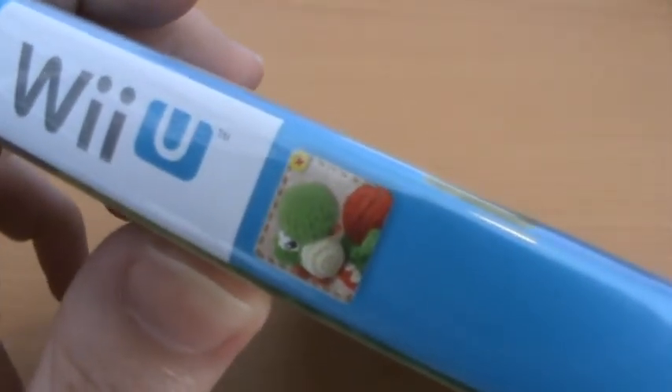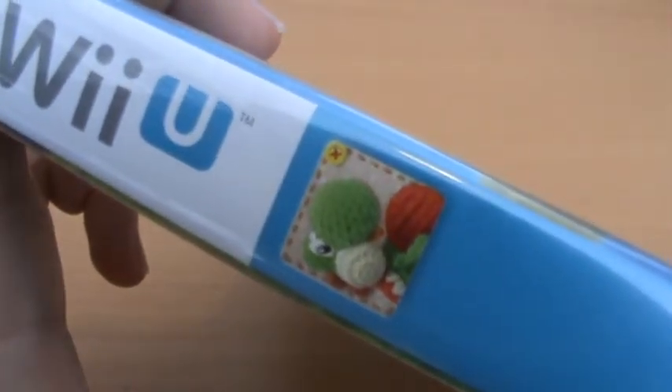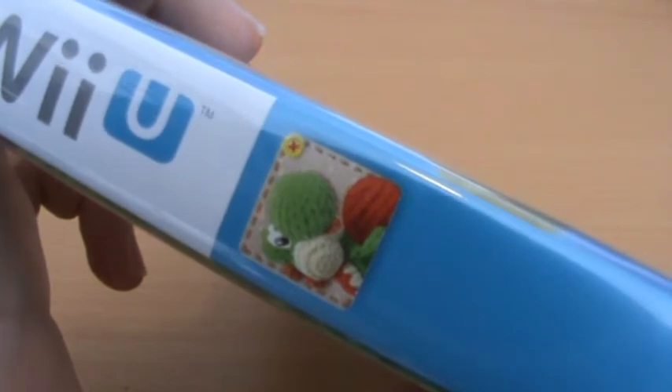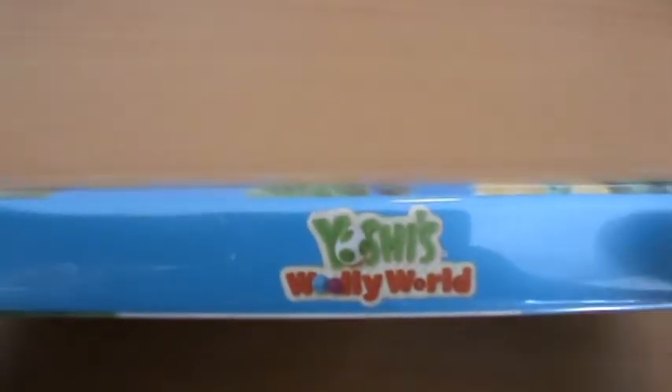Then we actually have the Wii U icon that we load up the game with, and you can see it's actually got this beautiful embroidery stitching sort of effect around it. We've just got a cute little picture of Yoshi holding a yarn ball, and of course we have the game's logo.